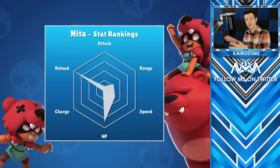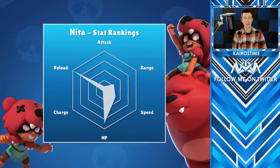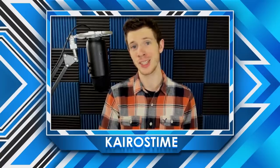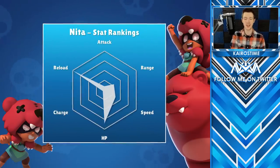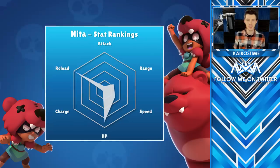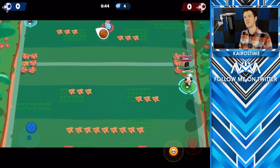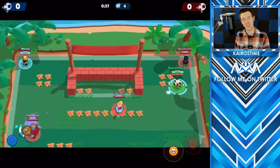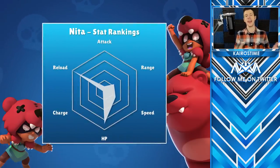For her basic stats, let's take a look at this radar chart that considers her attack damage, range, speed, HP, super recharge rate, and reload speed compared to all brawlers in the game. I made it because I'm a brawl nerd — this information comes from my Brawlimphic series, which you should absolutely check out. As you'll see, Nita is a brawler of extremes. Her attack damage is one of the lowest in the game, her range is also very low, and her super recharge rate is actually the slowest in the game. Her movement speed is slow — there's no one slower than her, though there are about 16 other brawlers equally as slow. But where Nita lacks in these areas, she makes up for with one of the fastest reload speeds in the game and very decent HP.